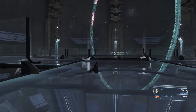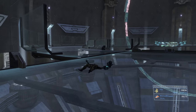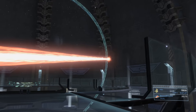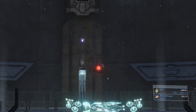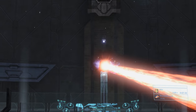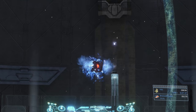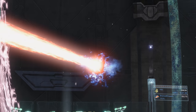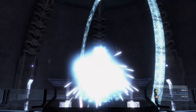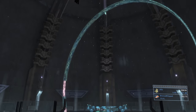Dodging Guilty Spark's laser blast is easy: stand still and he'll shoot to the left or right of you — just move a couple steps in the opposite direction. Once you have the laser, he'll fly to the center and basically stay there, so he's easy to hit and you don't need to move much. It's not the most intense boss battle, but after the challenges of the lasso run it's a nice easy one to finish on.